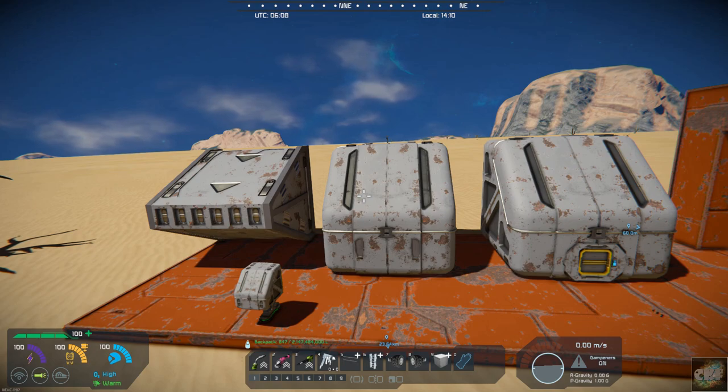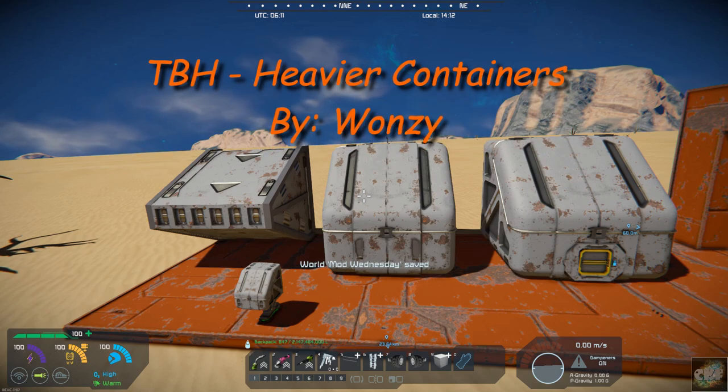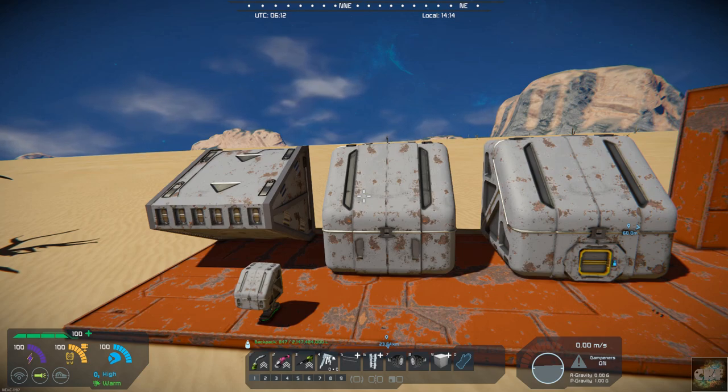Hello all you space engineers out there, Commander Kingfish here and it is Mod Wednesday. Today's mod we are featuring TBH Heavier Containers, by Wanzi. Now these containers are just a little bit different shape, giving you some more interest in how you're building.